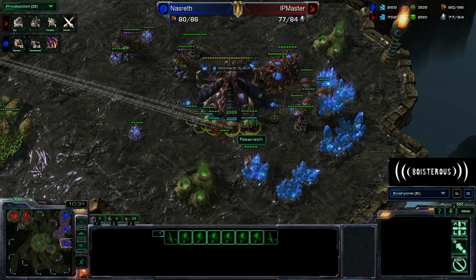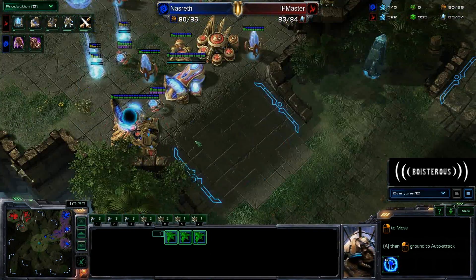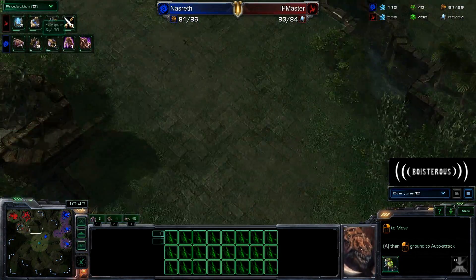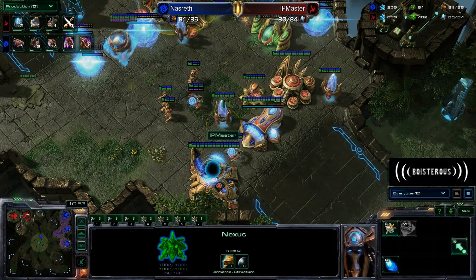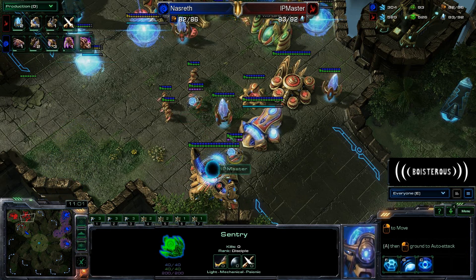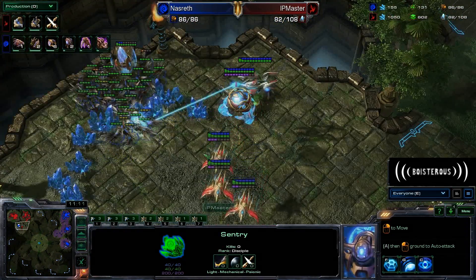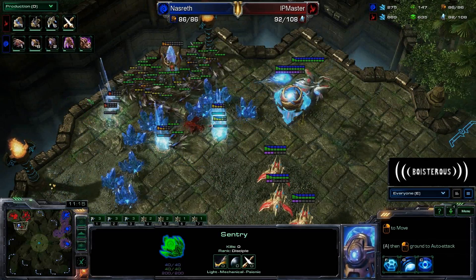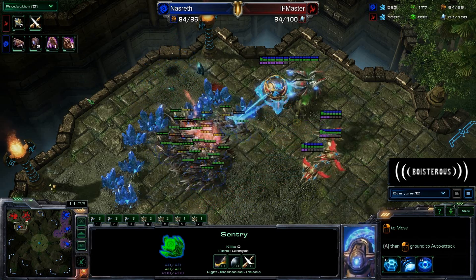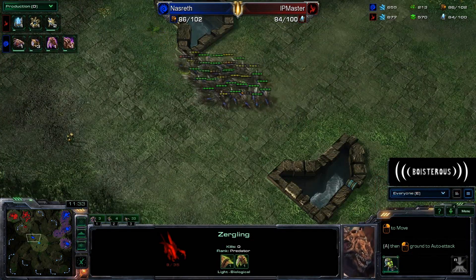Honestly, Ip Master really hasn't been doing anything with this harassment so far. He's basically just been sitting there with his Phoenixes, and that's not what he needs — he needs to start thinking about doing damage. Nazrith probably won't be able to break into this base, despite having so many Zerglings, purely because of the Sentries. Sentries are very, very good at holding off Zerglings — two Sentries with full force fields will be able to hold this ramp for about a minute, which is enough time to warp in four more Sentries and keep it permanently walled off. It looks like we're going to have a flood of Zerglings coming up to snipe off yet another proxy Pylon — just annoying. These Zerglings are being cost-effective, and there's only one Void Ray, which really can't do enough damage to justify the cost Ip Master is spending.